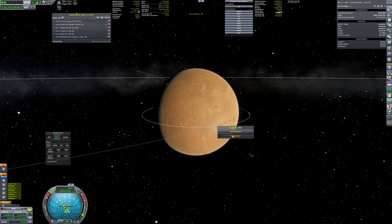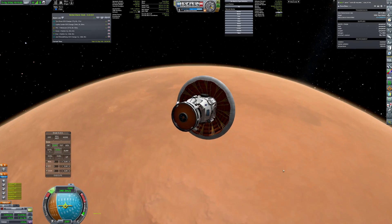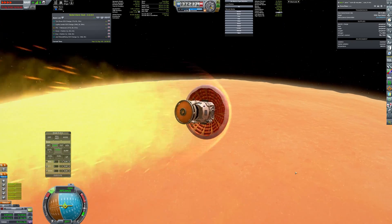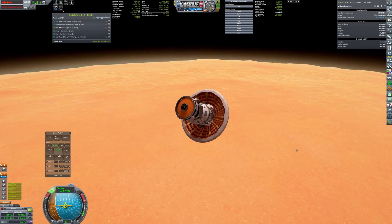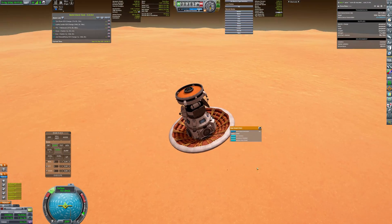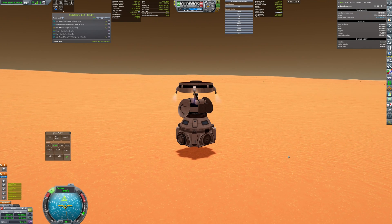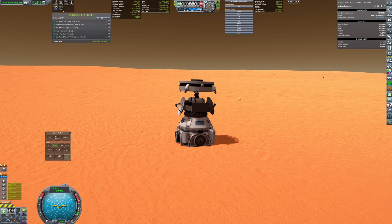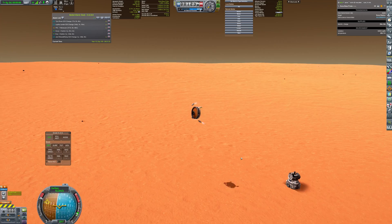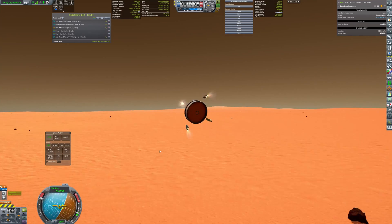And last but not least, Duna base has arrived. It takes the direct descent approach, so it lands without making orbit first. Using an inflatable heat shield is a perfect way for landing such payloads as it creates a huge amount of drag. After slowing down to subsonic speeds, the heat shield is discarded and the rest of the landing is done by sky crane. The plan was that after touchdown the sky crane would be jettisoned and fly away from the base safely, but a malfunction of the engine made it take a slightly more risky trajectory. But after all, the result was a success.